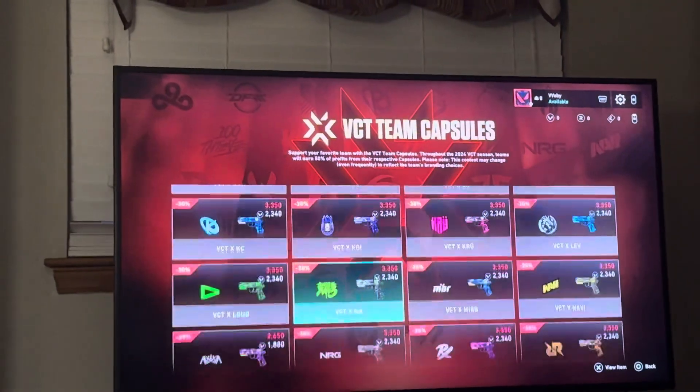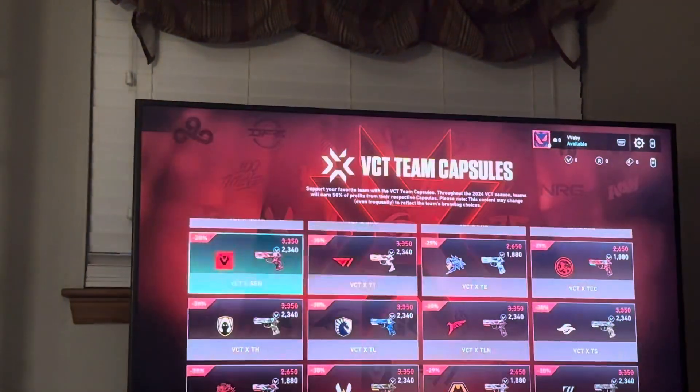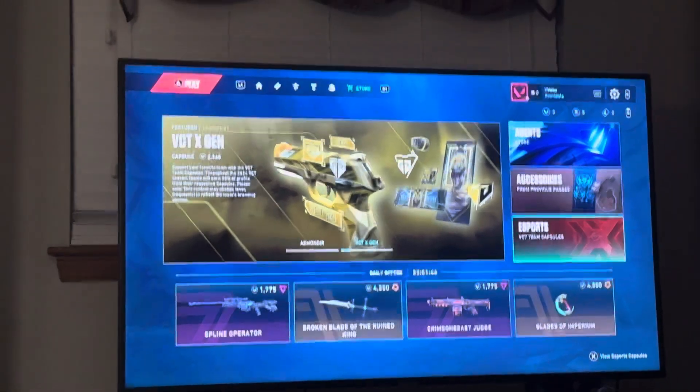There are different ones you guys can do — they have a whole list of them so you guys can find your different team and everything like that. That's how you guys do it in Valorant on the console version. I hope you guys enjoyed this tutorial on how to do so, and I'm out — peace.